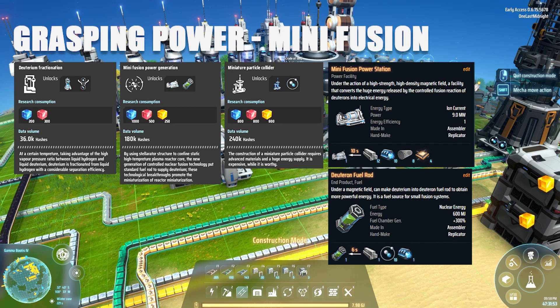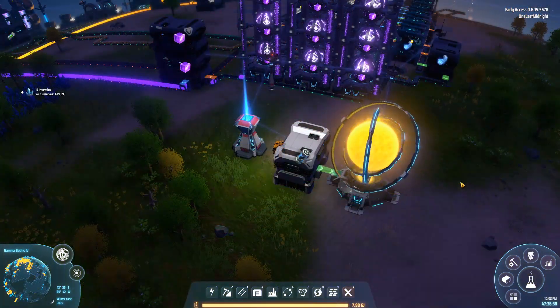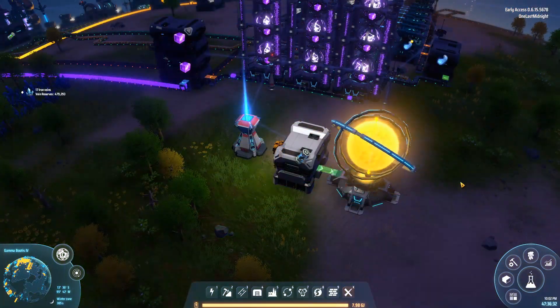The next type of power is mini fusion. Mini fusion relies on deuterium, so you'll need deuterium fractionation generation, mini fusion power generation, and the miniature particle collider to make it effective. The mini fusion power station generates 9 megawatts of power, but its main fuel source is the deuterium fuel rod, so you'll need a production line set up for deuterium fuel rods.